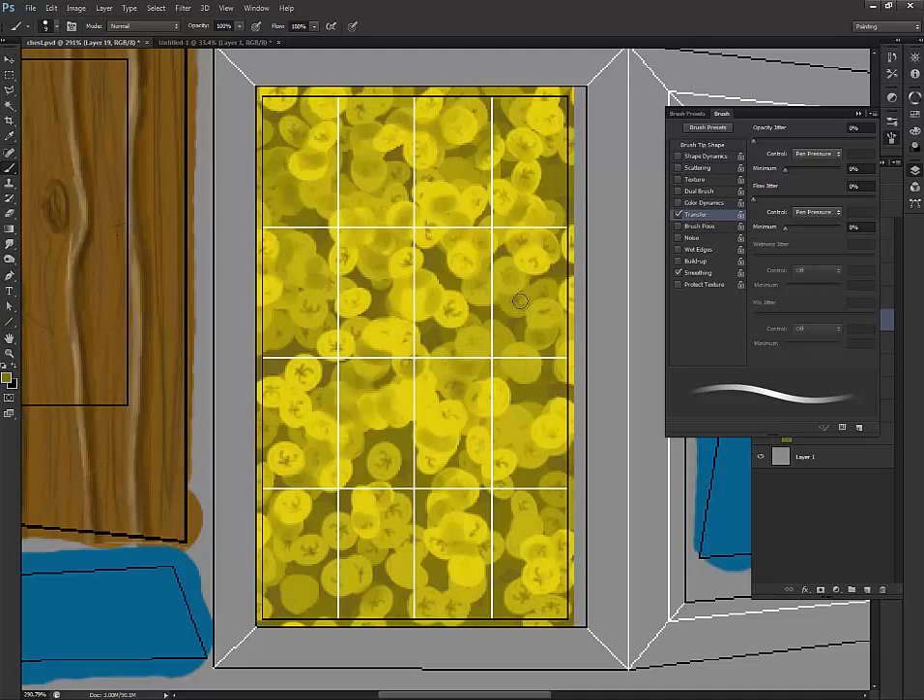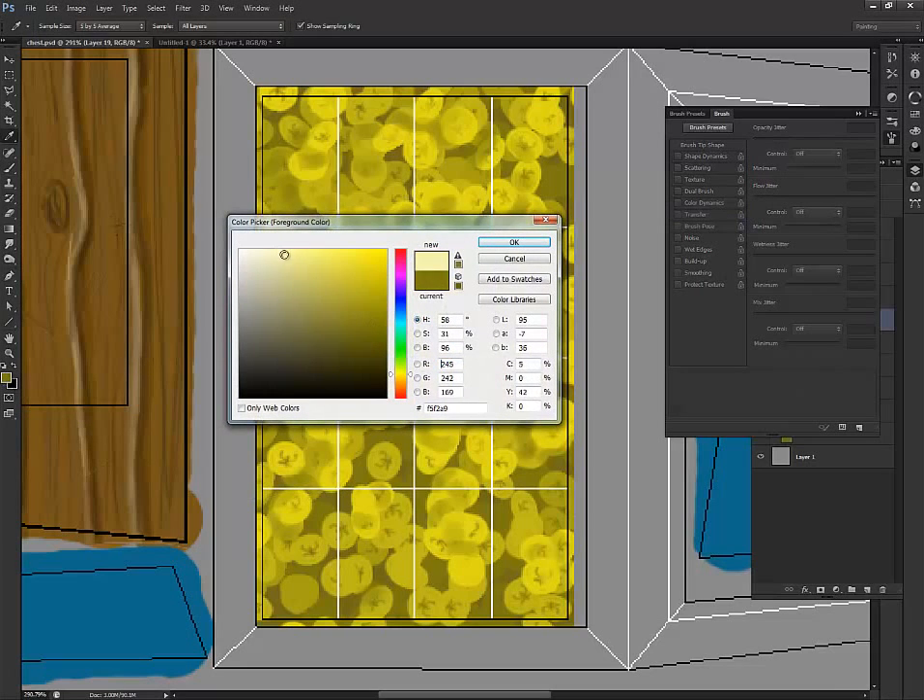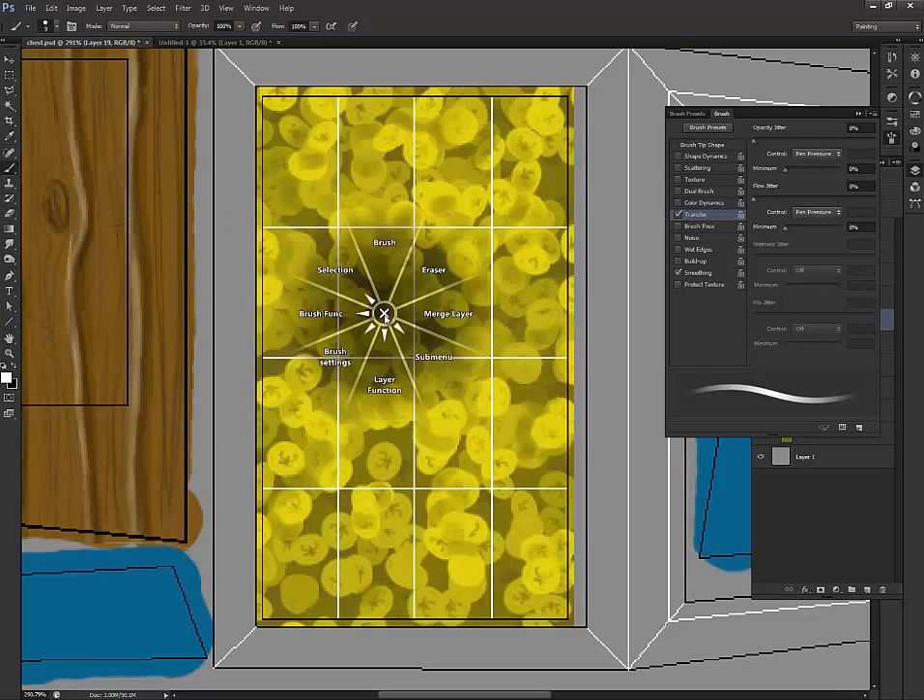It doesn't have to be perfect in the video — you guys should spend a little bit more time on it. I'm getting the shadows in there. It depends how much detail you want. You don't want a whole lot of solid spaces, so if you see something that's not right just go back in and tweak it. Once you're done with that, do the exact opposite and do a highlight.